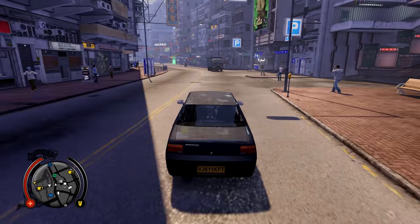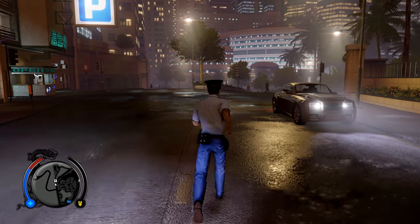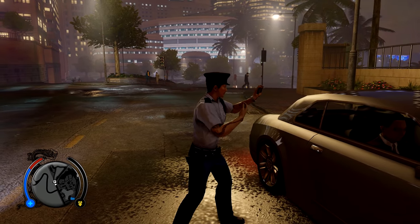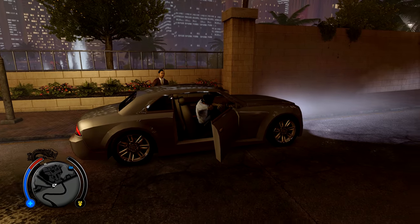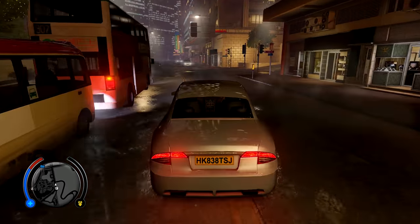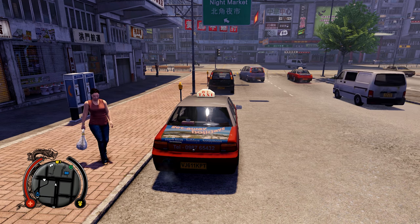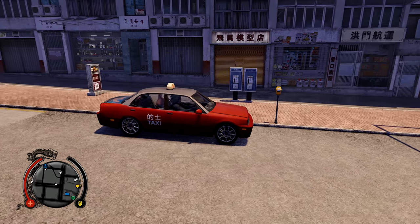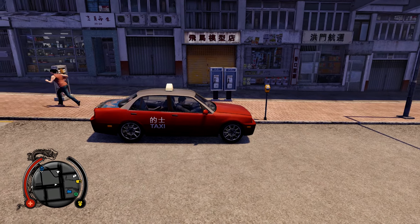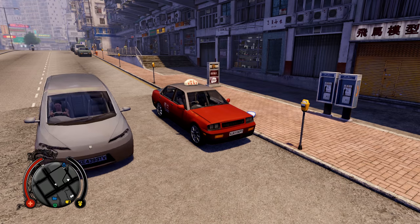Seemingly forgetting his day job, Wei throws people out of their cars before speeding off. But if you equip the unlockable police outfit, he will be a lot nicer about the whole situation. Another really cool detail I noticed in Sleeping Dogs can be seen when Wei is driving a taxi — he seems to be angry that people think he's a cab driver, but he's driving a taxi with its light on. What does he expect?